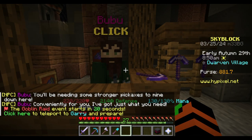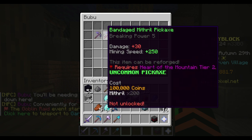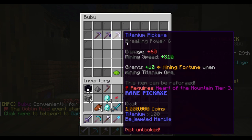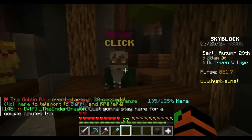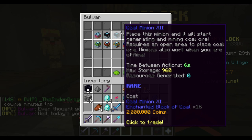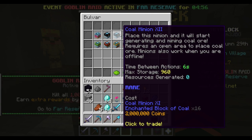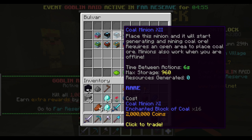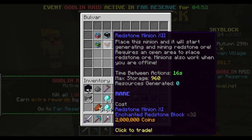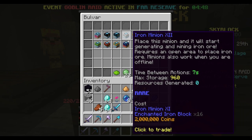You may need some sharp pickaxes down here. I'm not gonna trade for that - this is very expensive. This is expensive, buddy. Today's your lucky day? Why would I trade for that? This is legit - it's not even like a legit discount. Buddy, I don't think it's a discount. That is legit a ripoff.